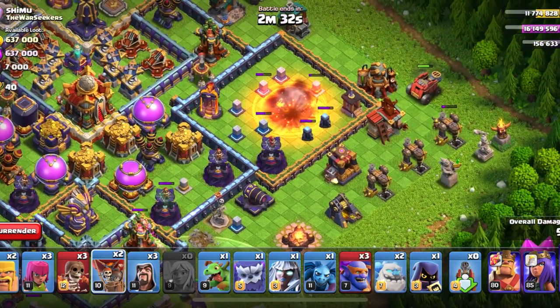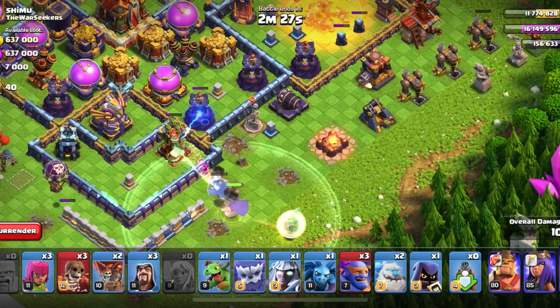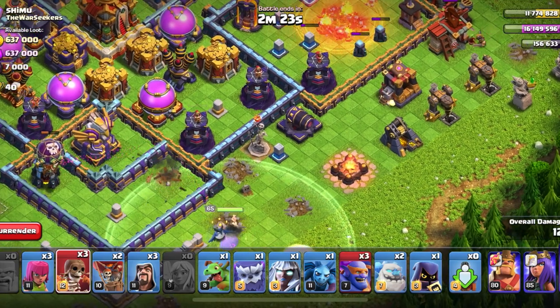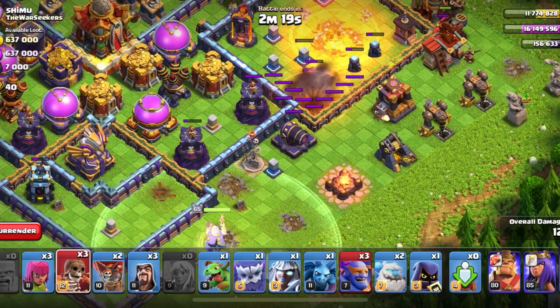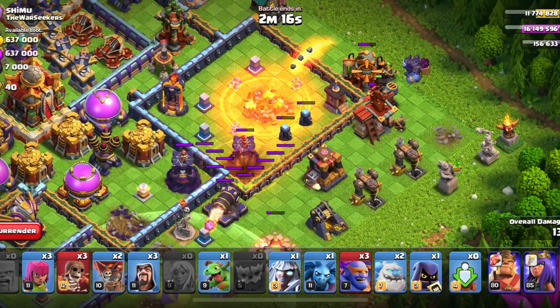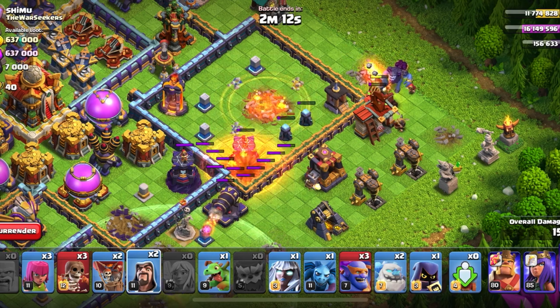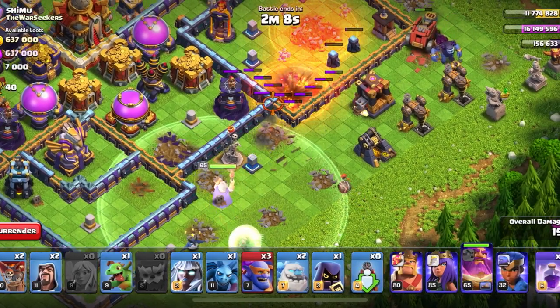Right now I'm waiting for these defenses to go down and I'll place some more barbarians just to speed up the funneling process. I'm going to wait for that Wizard Tower to go down, and in the meantime I'm going to place a Yeti and a Wizard to speed up the funnel process even more because it's going kind of slowly.